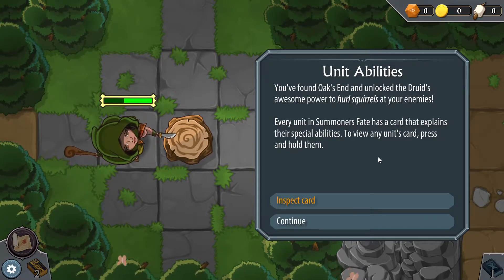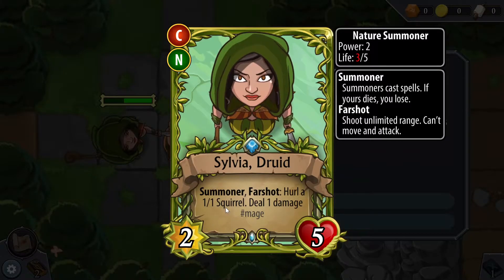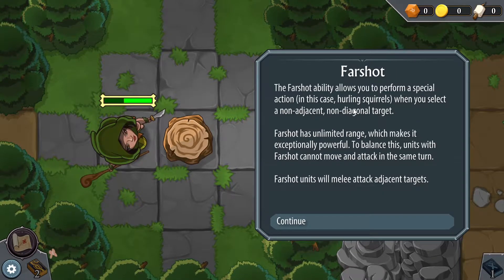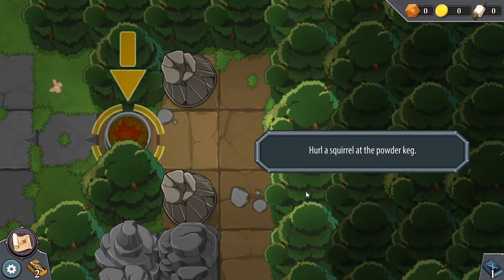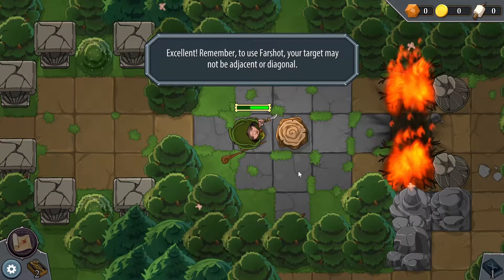Every unit in Summoner's Fate has a card that explains their special abilities. To view any unit's card, press and hold them. Let's inspect the card. Summoner Farshot: hurl a 1-1 squirrel, deal one damage. I love it, very cool. She's a 2-5. You can pause the video to read the ability description. Hurl a squirrel to a powder keg — will do. Boom! Squirrel throne. Remember to use Farshot — your target may not be adjacent or diagonal.